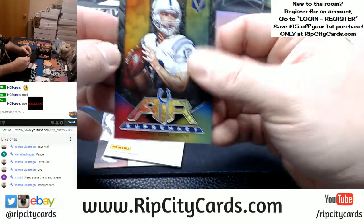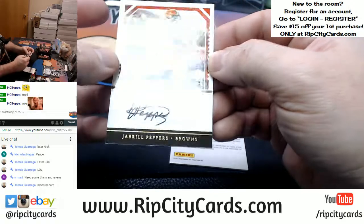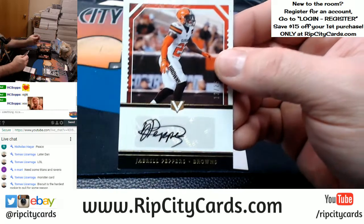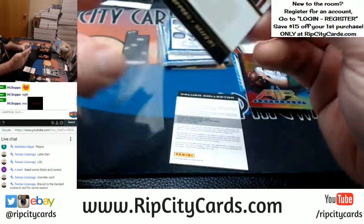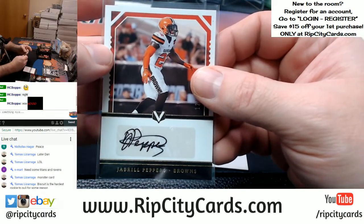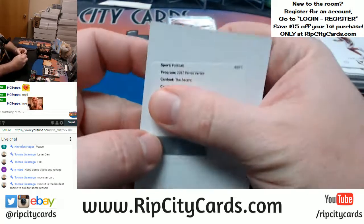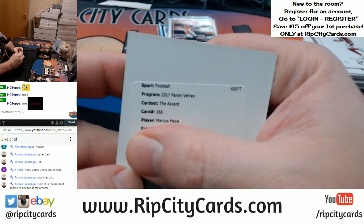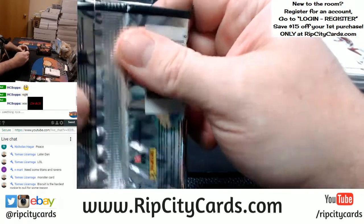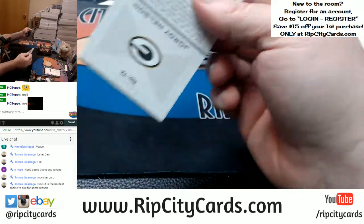We got an Andrew Luck — Air Supremacy. A Jabril Peppers, 12 out of 25 for the Browns. Which is weird, because it's not like he was the number one pick. Normally the lowest numbered ones are the hardest ones to hit. The Ascent, 168, Marcus May. But Trubisky is a hard-as-hell hit out of all 17 football.